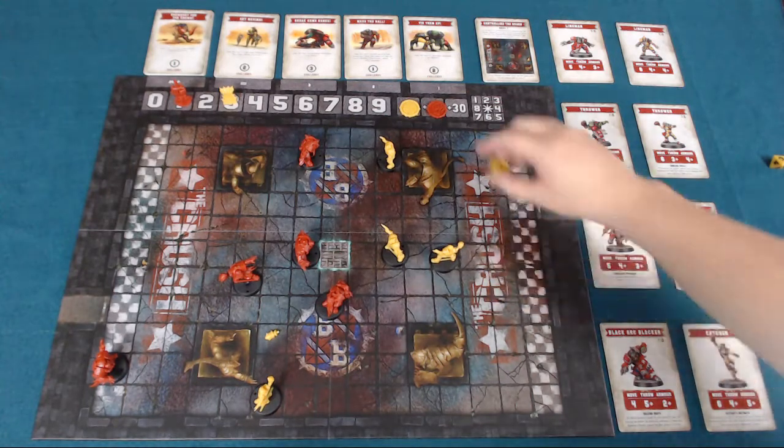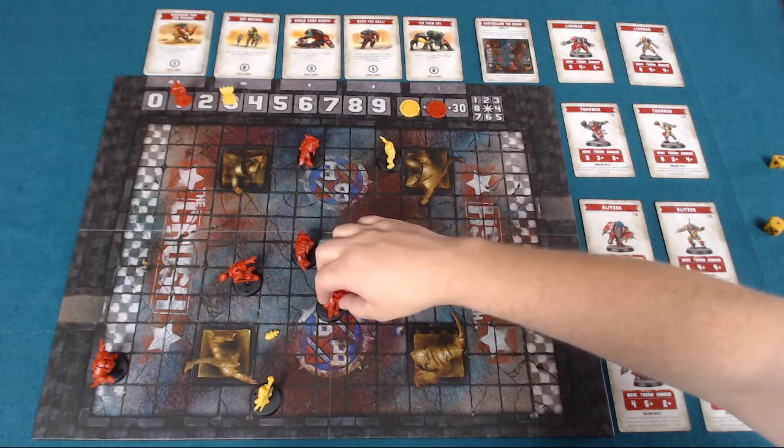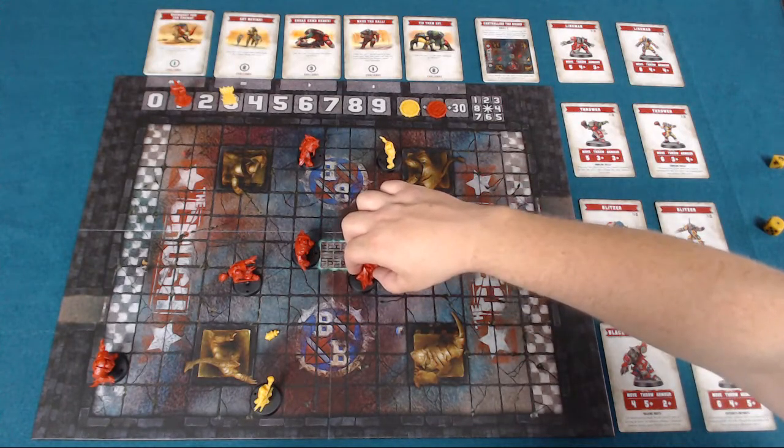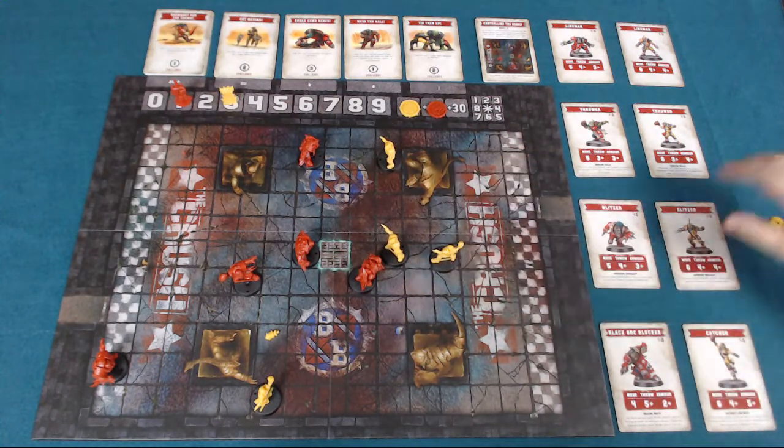The last thing you can do if you're open and not adjacent to a player is to move next to them — you step in, it's called a mark move. You can move a maximum of two spaces. When you're in there, both these players are now marked, and that changes the actions you can take with those players.